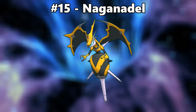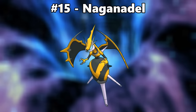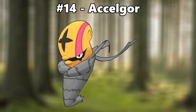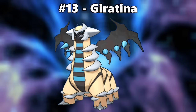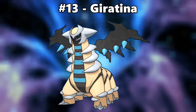Number 15 is Naganadel. The black and yellow make it look like a yellowjacket, which is a badass progression for a Pokemon with a giant stinger. Number 14 is Accelgor. This color scheme looks so much better than regular Accelgor's does. The yellow and red complement each other nicely, and I much prefer the gray body over the slightly blue one of normal Accelgor's coloring — it doesn't clash with the head coloring as much.